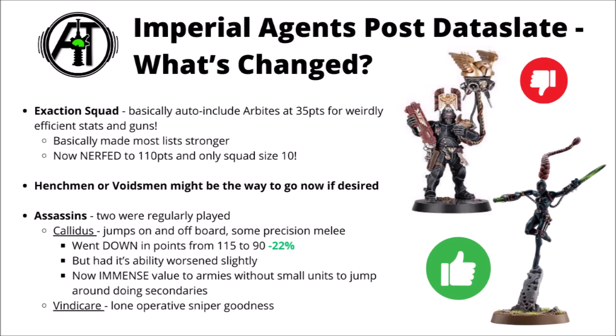That's a massive 22% points drop. Though its command point interference ability has got a little bit worse, I still feel the points cost decrease probably outweighs the change in that ability — it is still useful on the right stratagems, though maybe a little bit more for some armies than others. Previously, the two Assassins that were really quite regularly played were the Calidus and the Vindicare. The Vindicare still remains the same points cost, but I'd argue the Calidus has maybe increased in value a bit.